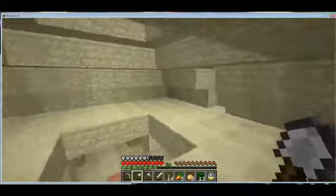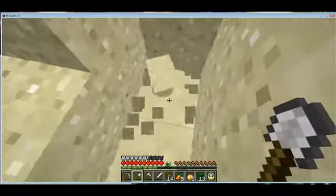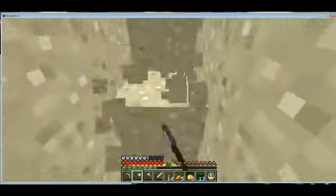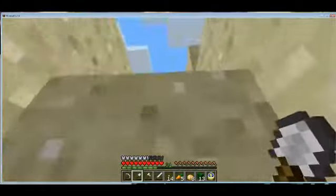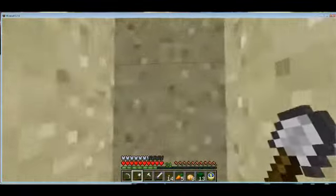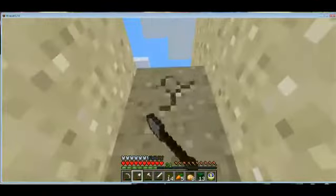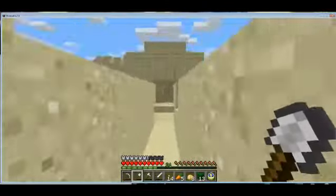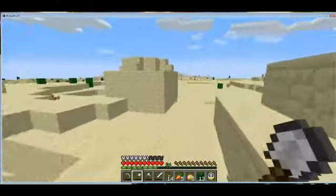This is the second floor of the pyramid. Where is the end of this pyramid? Is it just buried in the sandstone? It might be. I know this pyramid has an end — I know it does. Maybe I should try one of the side entrances because those are a little bit more reliable.